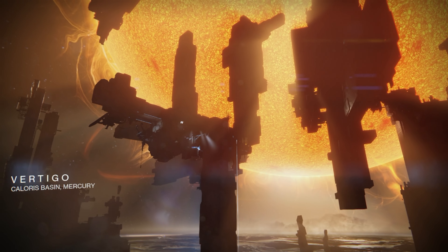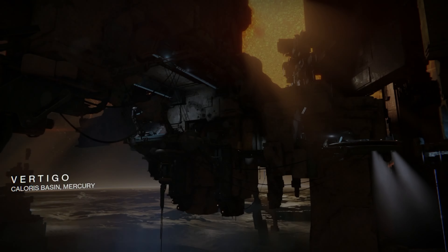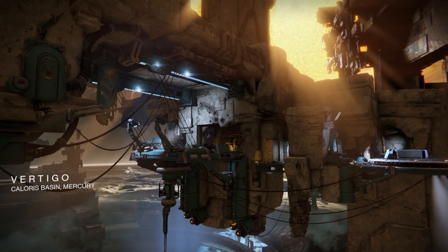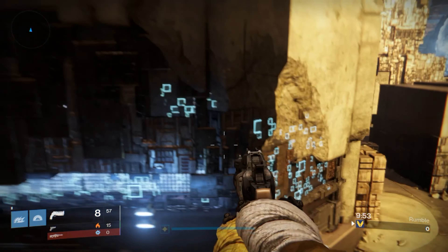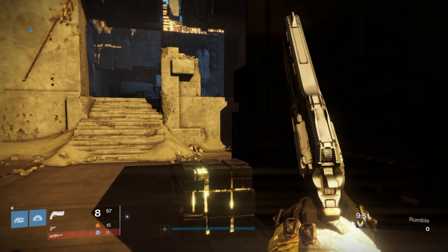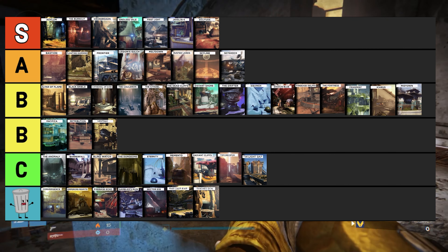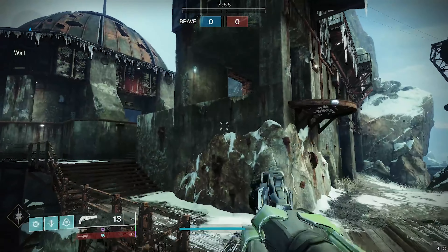Vertigo is one of the most unique maps in Destiny, designed as an old Vex structure. It was fairly balanced in majority of game modes — it could feel chaotic when trying to capture B flag in Control, but overall this map was great and ranks in the B tier category.